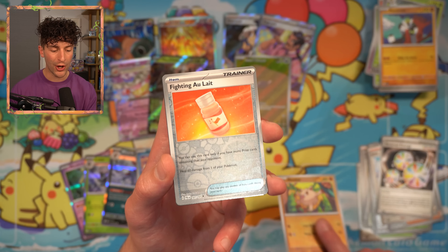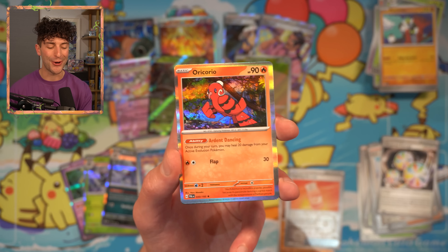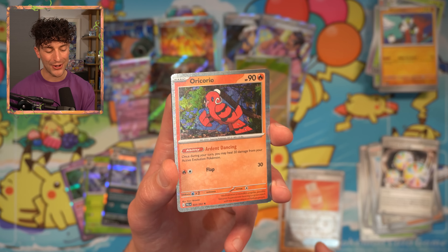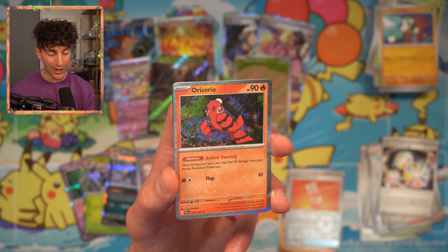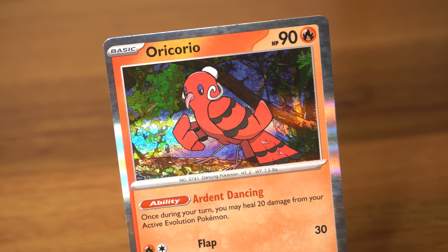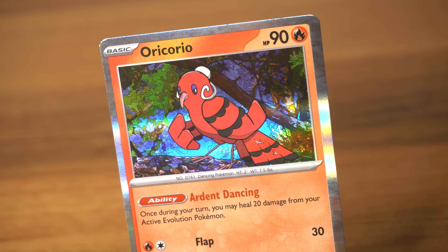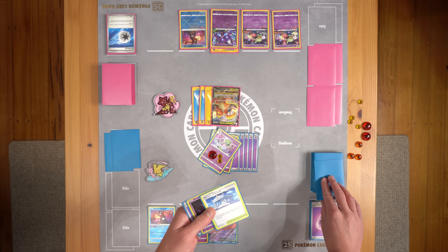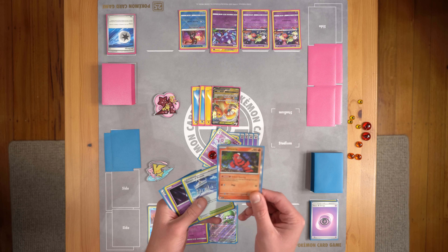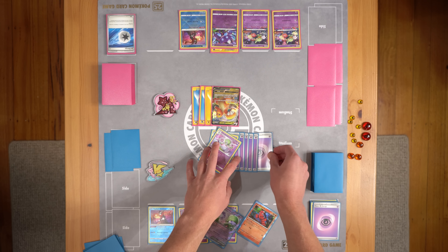We have a Reverse Mankey. We got a Fighting Oricorio, and we got the Oricorio — this is the one I was talking about a couple of packs ago, by Haru Akasaka. It's actually a pretty good ability — Ardent Dancing. Once during your turn, you may heal 20 damage from your active evolution Pokemon. You could use it to heal your Gardevoir in the Gardevoir EX deck to get one extra energy on it, but without many other applications it's hard to justify playing this one.